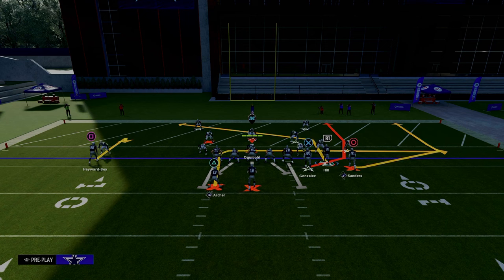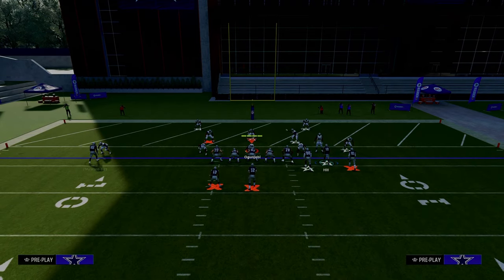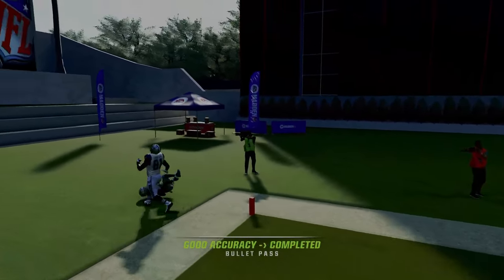Especially inside the five yard line, it's going to turn this into kind of a slant route. Curl your backside receiver and smart route him — you want that curl to be as close to the numbers as possible without being inside the numbers. Everything else on this play is up to you. The main thing is this post route — he's pretty much always going to beat man coverage. Just throw it with pass lead down to the outside.